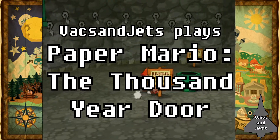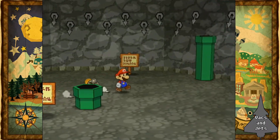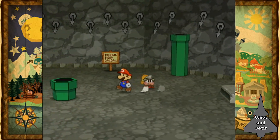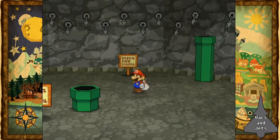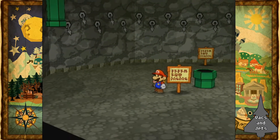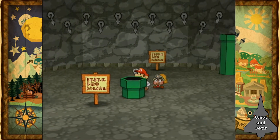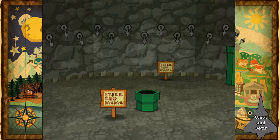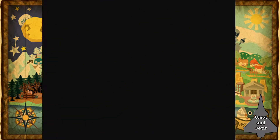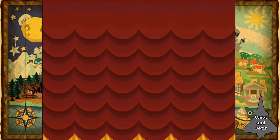Hey guys, welcome back to Paper Mario: The Thousand Year Door. In the last episode we just knocked some stuff out — getting that upgrade and exploring the underground. But now we're gonna start the Pit of 100 Trials, although I'm just calling it the Pit of 50 Trials because we're only going halfway through. That's how many floors we need to get to the item I want.